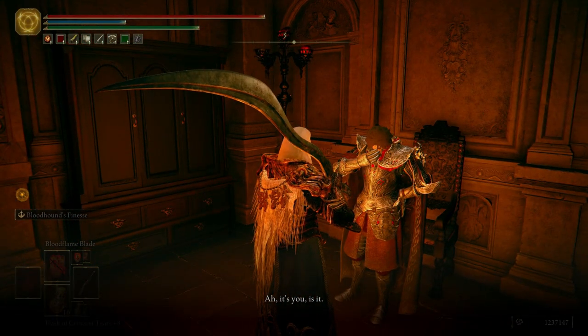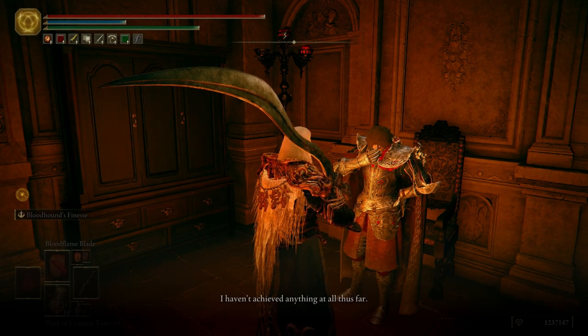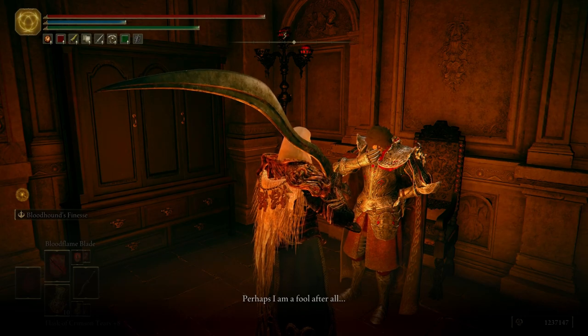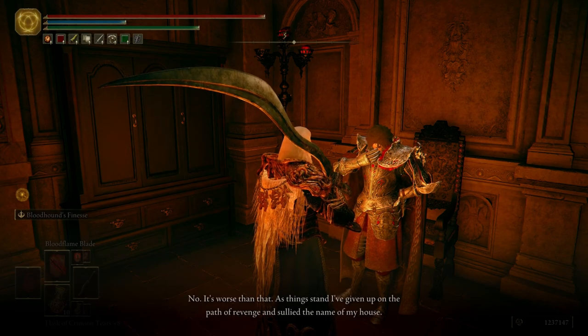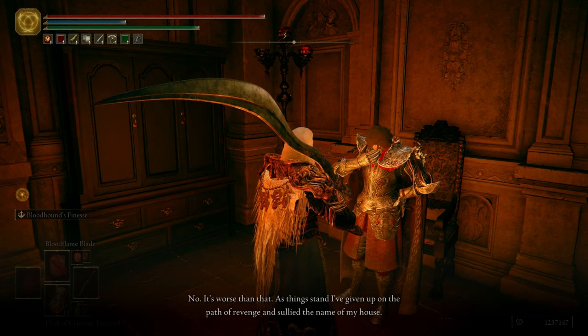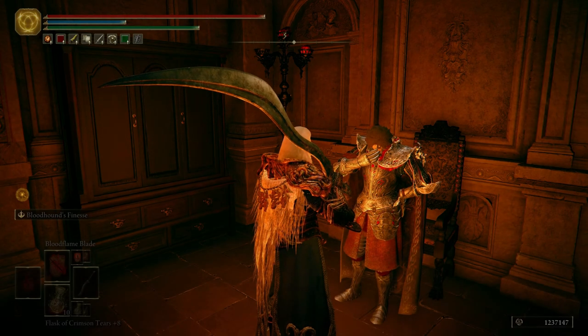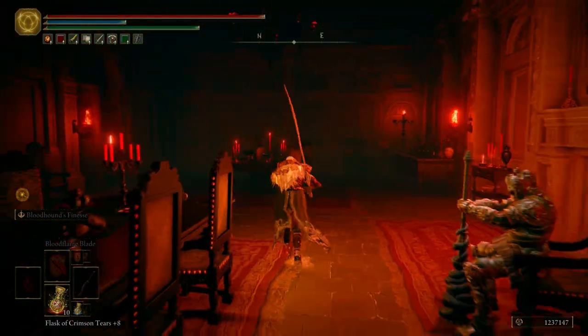Dialos says: 'Ah, it's you, is it? I'm terribly sorry, but would you mind giving me some time to myself? I haven't achieved anything at all thus far. Even though I've dirtied my hands time and time again, I'm still yet to achieve anything. Perhaps I am a fool after all. No, it's worse than that. As things stand, I've given up on the path of revenge and sullied the name of my house. What an easy mark I must have been. How did it take me so long to realize, honestly? There's just no end to my foolishness, is there?' I suppose not, Dialos.